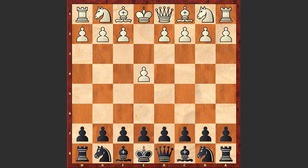White started with e4 and e5 by Teichmann. F4 — white goes for the King's Gambit — and d5. This is the Folkbeer Counter Gambit. exd5.